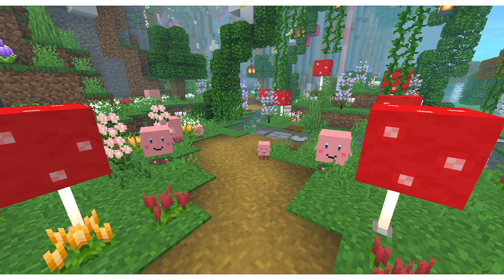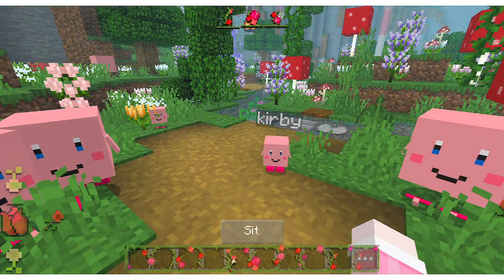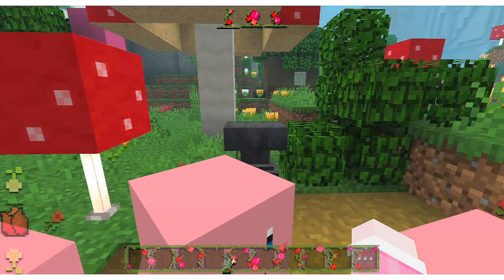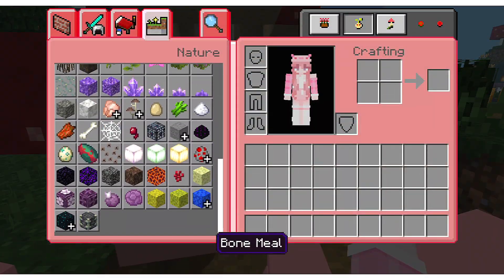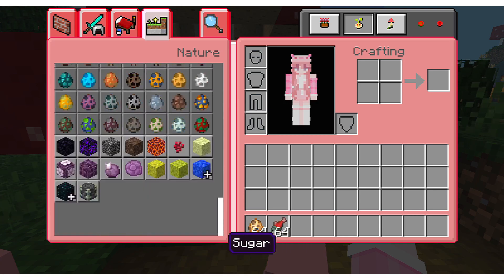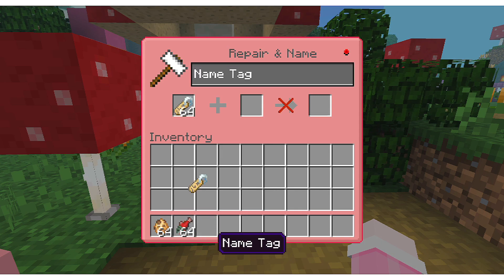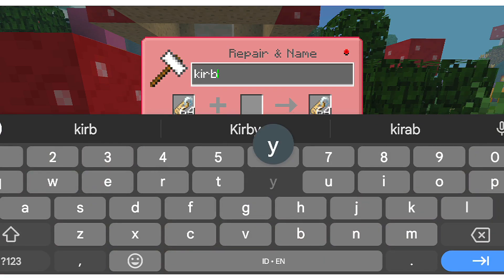Next, moving on to Kirby Kitty. I think you guys will really like this resource pack — it's so cute! This texture changes your cat, after being tamed, into Kirby. Have you ever thought about owning a Kirby as a pet? You just need to type your name tag in the anvil and rename it to 'Kirby.'